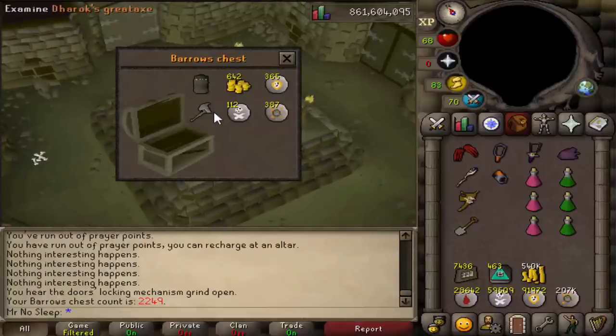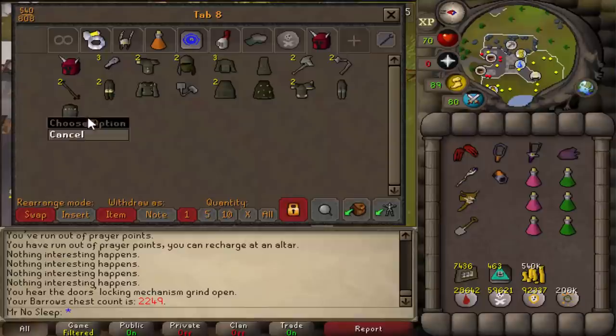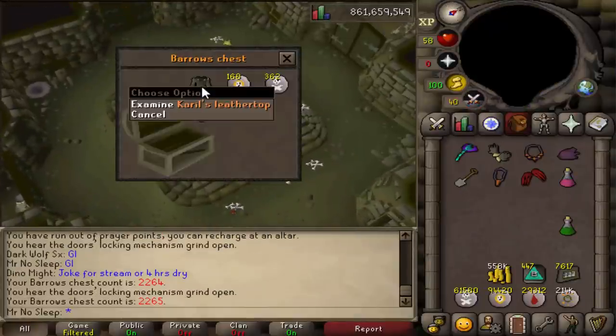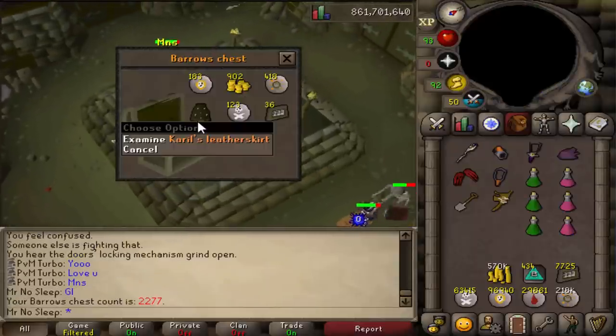Here we are with our third double chest of the video, this time a Guthan's body as well as a DH axe. This was our very first Guthan's piece, and you can kinda tell — over 500 chests deep and still not even one set completed. Definitely a lot of placeholders, but we were seeing the right type: the Ahrim's top, the DH body, the Karil's top. Certainly seeing a lot of the high-priced items, and we certainly can't complain about seeing a high-priced duplicate.